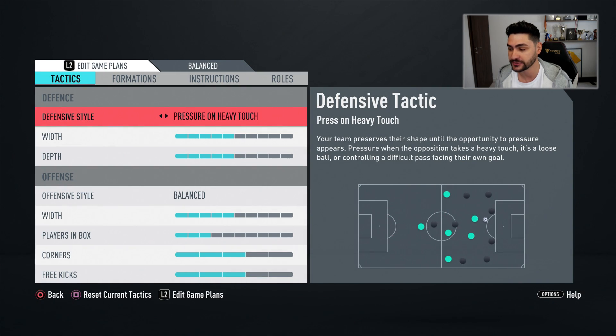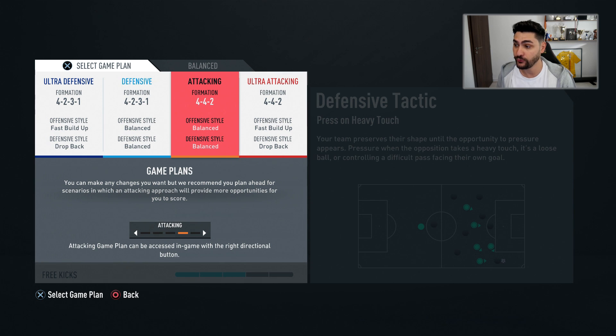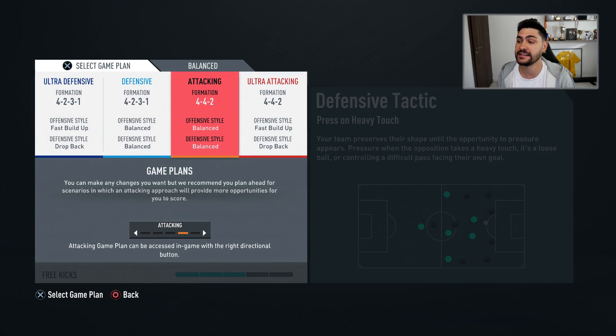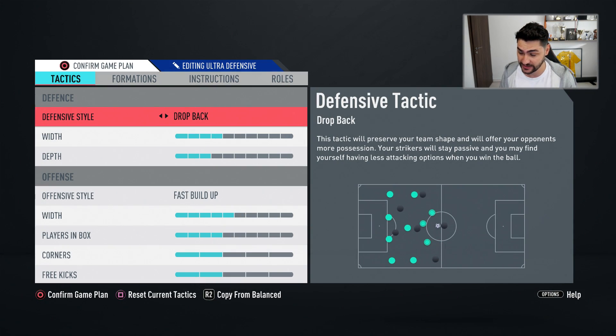So, new meta tactic in FIFA 20 Ultimate Team. We've got the 4-4-2 and the 4-2-3-1 on the classic balanced setup. This is a normal, classic tactic for Ultimate Team for both the 4-2-3-1 and the 4-4-2. But at this moment, this is in my opinion the meta.